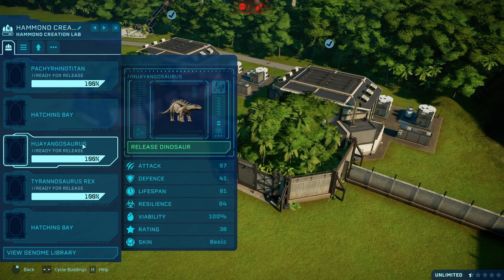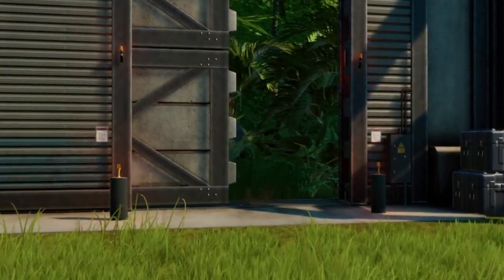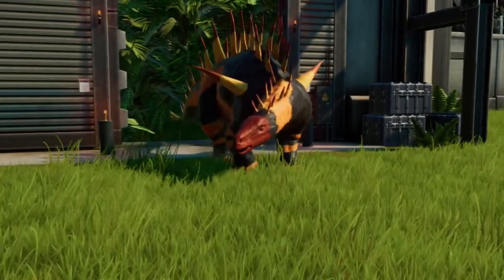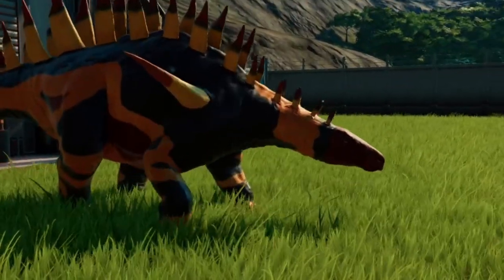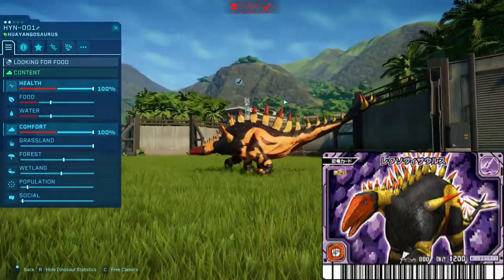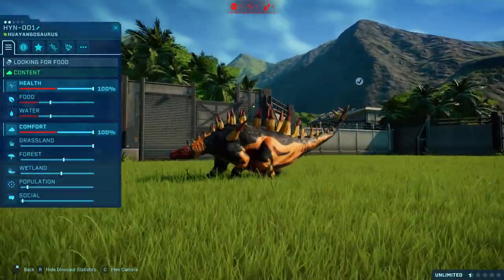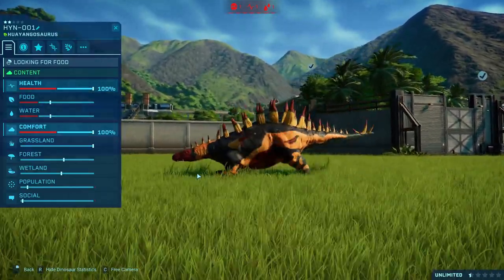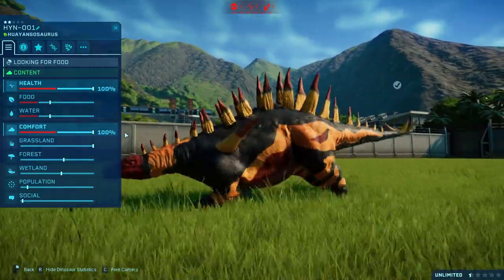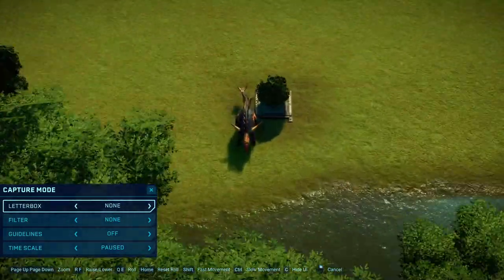This one is not Huayangosaurus — I haven't made it into a new species yet. Ladies and gentlemen, we have a Lexovasaurus! This Lexovasaurus was made using the Huayangosaurus model, which was just the perfect model to use. With Stegosaurs in Dinosaur King, you want to get the right number of plates, and Huayangosaurus had two fewer sets of plates compared to Lexovasaurus, so I had to add two around the neck area.